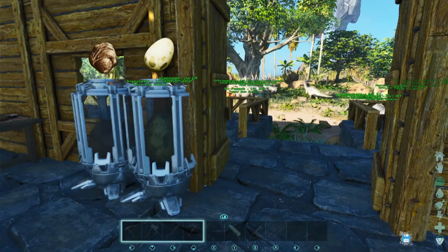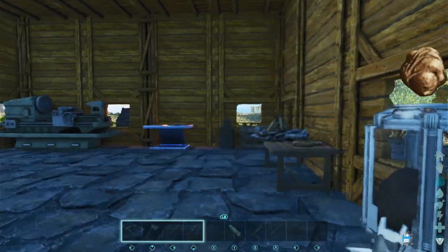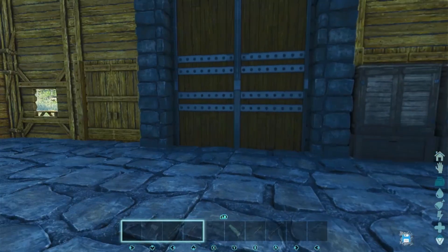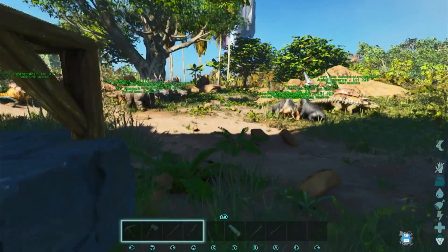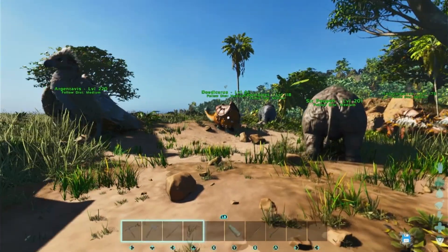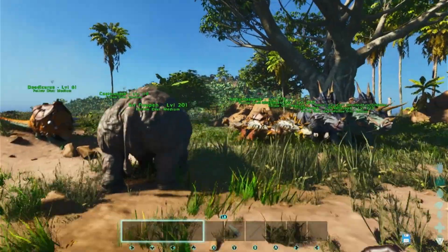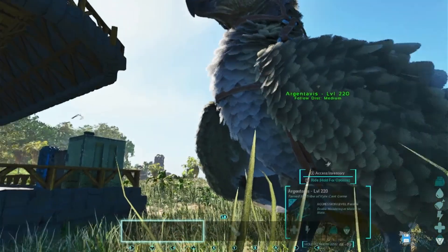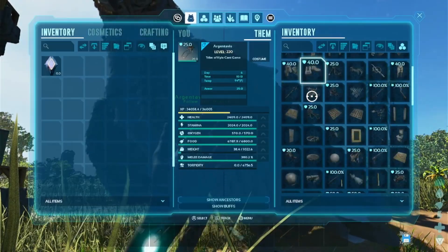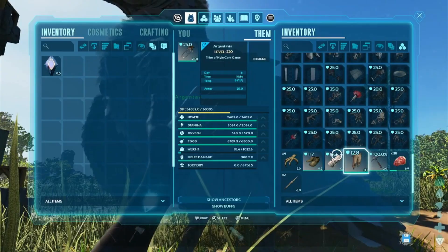Hey, how's it going everybody, welcome back to Kyle Can't Games. Today we are going to do kind of a rebuilding episode because I logged on and everything in my hotbar is gone. I'm sitting here naked — where's the RG? I just have a ton of stuff missing, like everything that I farmed up with the RG, all that obsidian and stuff, is gone.